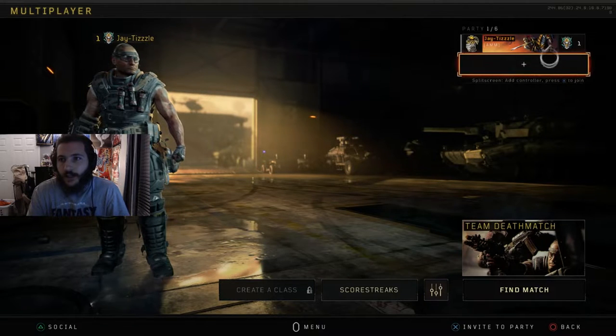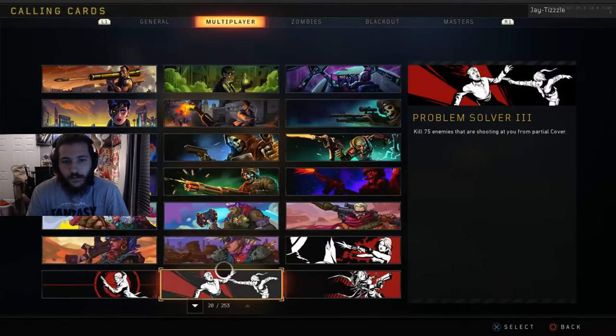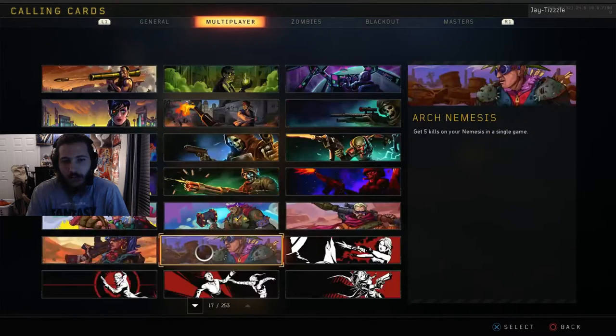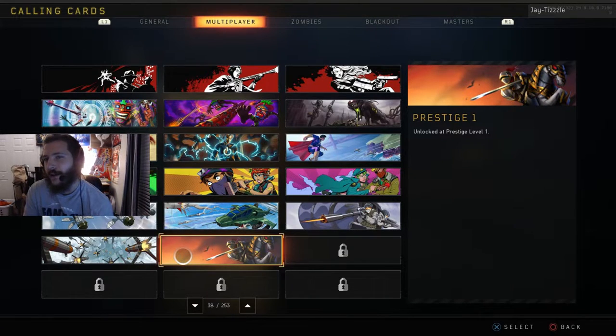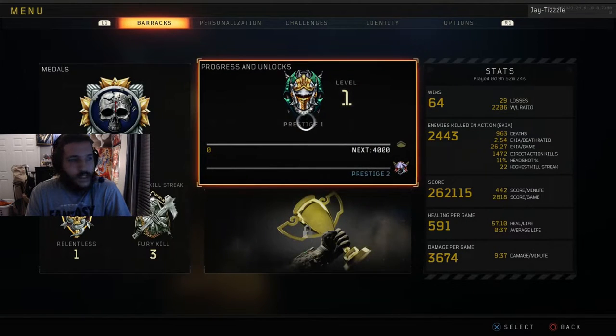So here you can see prestige one — this is the calling card for prestige one right here. It's got a nice little knight on a horse, a couple bats in the background, maybe birds, a nice orange sky, and a nice looking horse. That's the first prestige calling card. As for the prestige emblem, this is what it looks like right here — this big guy. It's pretty dope. I think all the prestige emblems in this game are pretty dope.